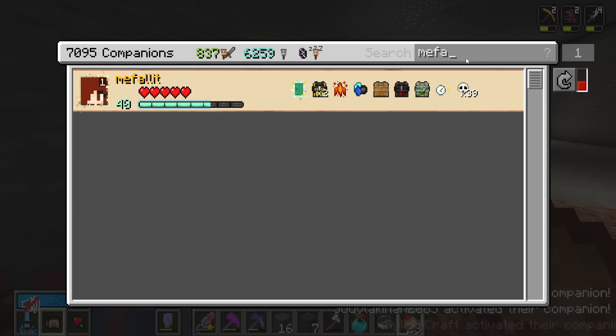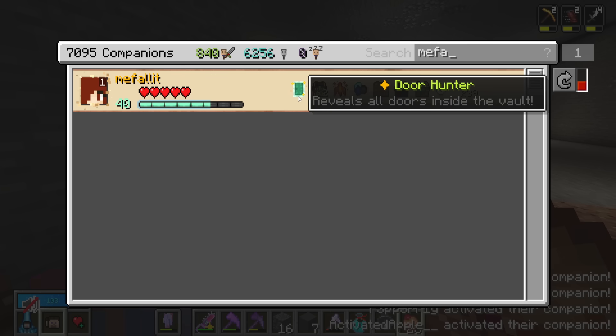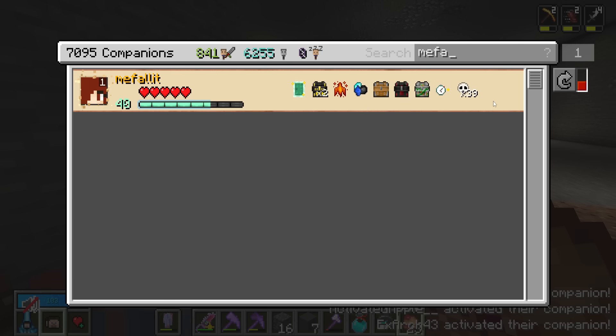For everyone above level 11, we are re-rolling every single companion. You will get new modifiers, the new double legendary rolls, the spells rolled in, and the companion stacks fixed. That will all happen with this update.